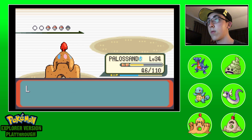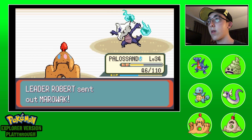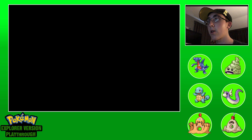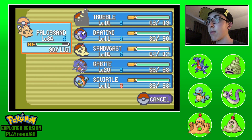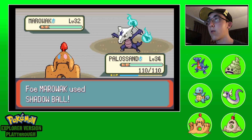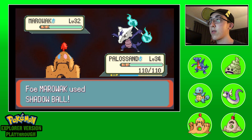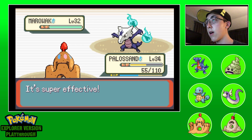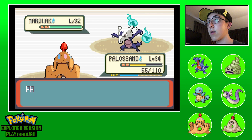He's got a little Marowak. I'll probably get Shadow Ball - I wonder how much this does. We're a little concerned now - we have not had great type matchups. Yikes, that's exactly half. Let's say that was a high roll and try this.